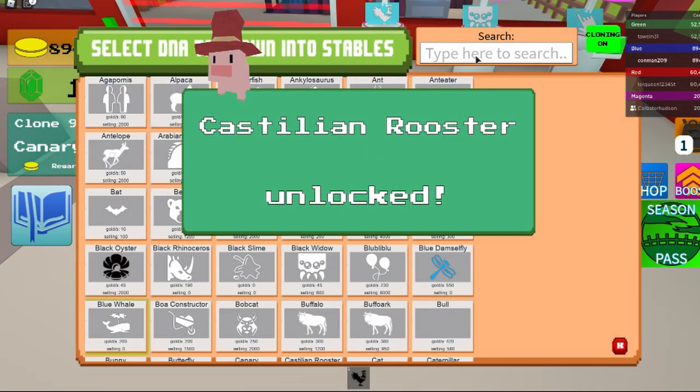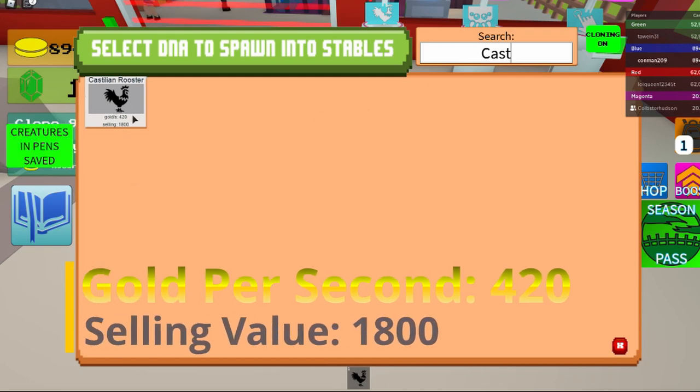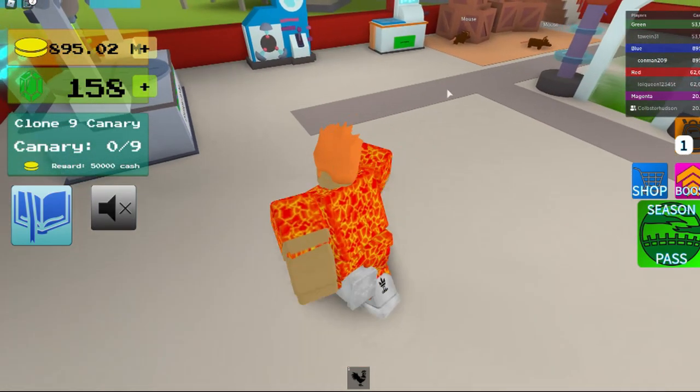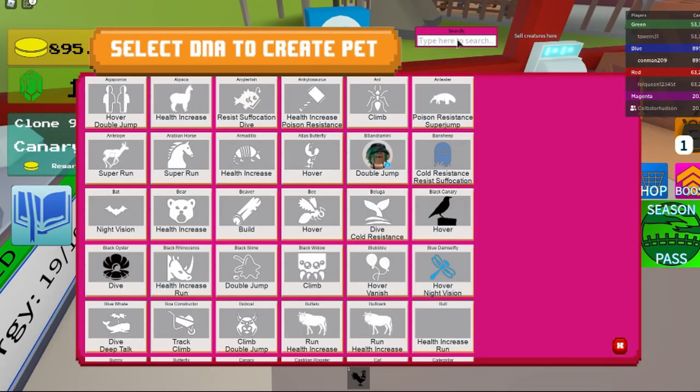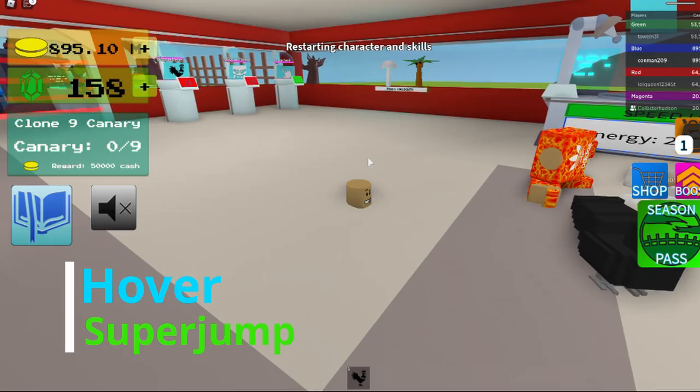It gives you 420 gold per second and 1800 song value. The skills on it are Hover and Super Jump. That's how it looks again.